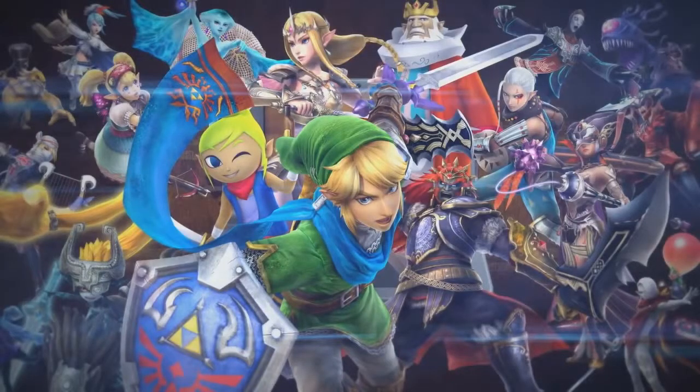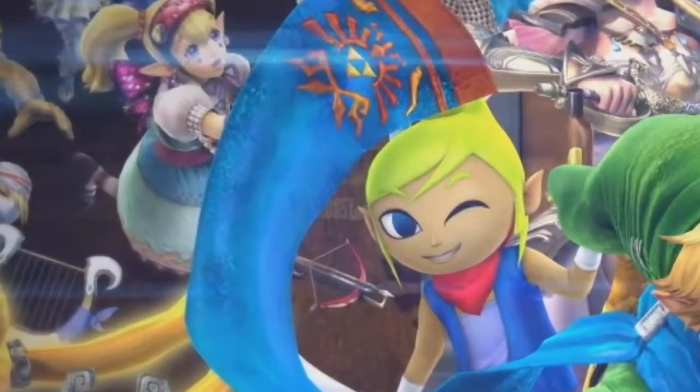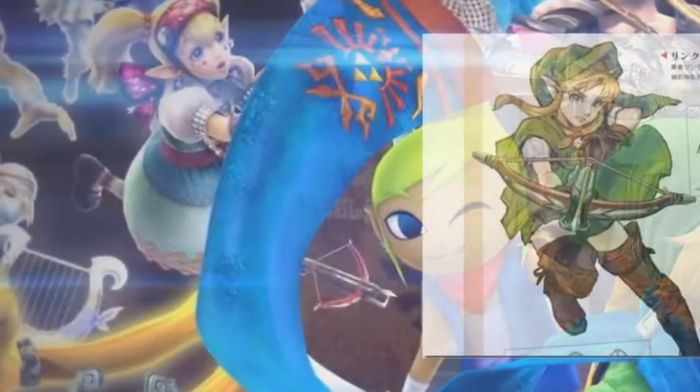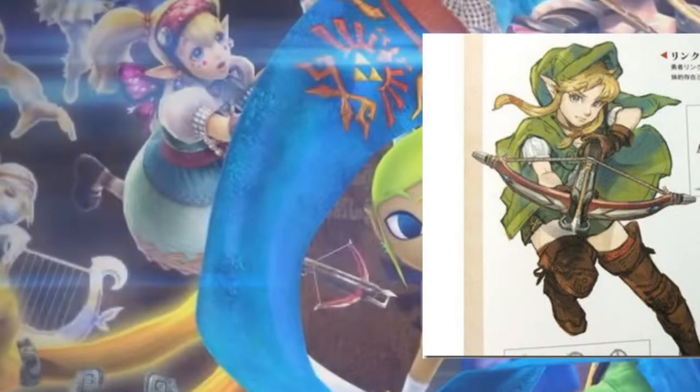Another thing we don't know is the meaning of the appearance of a crossbow — something pointed out to us by Juan Carlos Pena on Twitter. It burst forward with Agatha, but it has no owner. This could be a reference to the female Link shown in the Hyrule Warriors artbook, whose personality was described as little sister-like, but she was not Link's sister. Could it be possible that she'll actually be playable in the 3DS game? Or will the crossbow simply be a new weapon for Link?